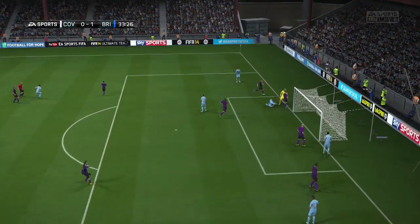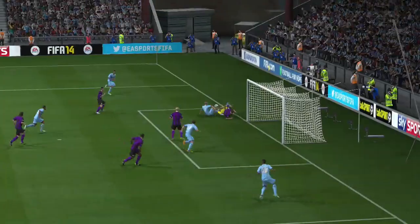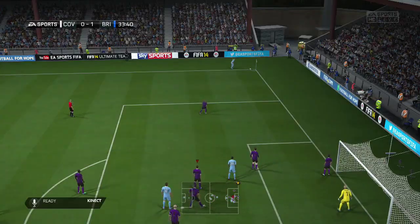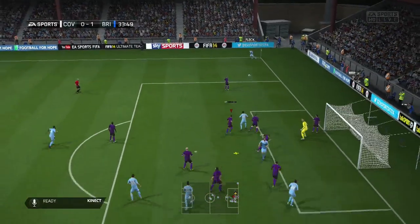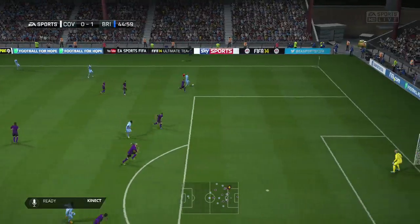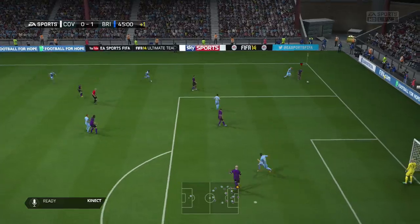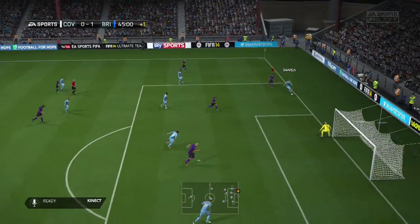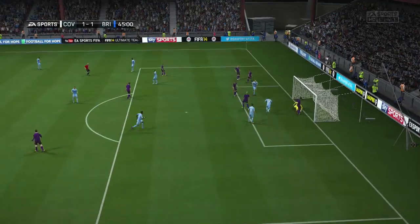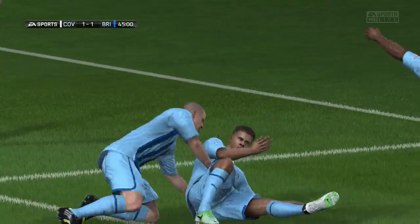The goalkeeper didn't come out when he could have easily picked that one up — he just mistimed the through ball and it was a bit of a kerfuffle. It ends in another corner for Coventry City. They cross it in, it's cleared off the line — I think by Reid — but then a double tap cross comes in and it's a simple tap-in for Coventry City to level it up just before halftime.